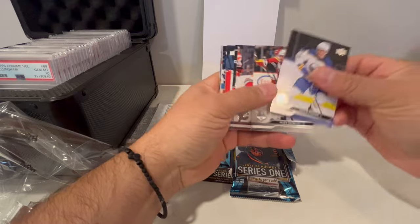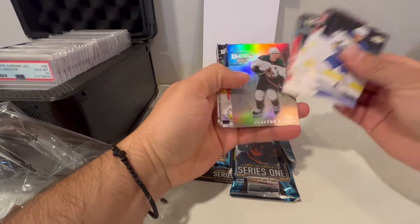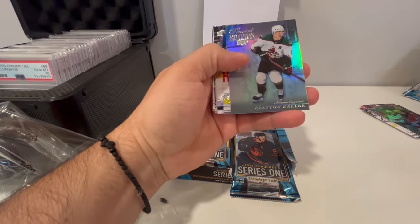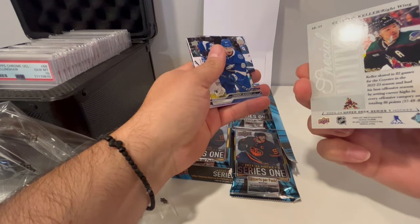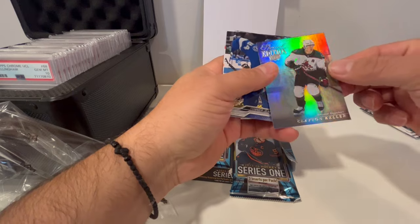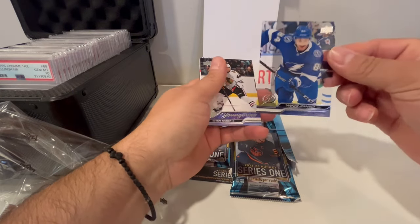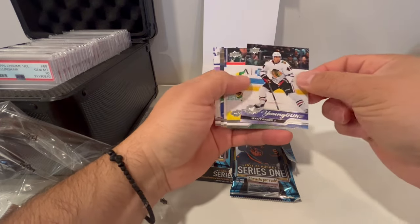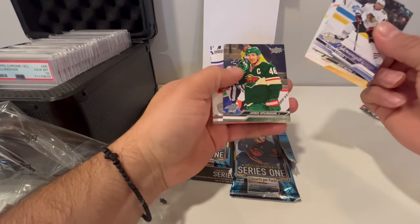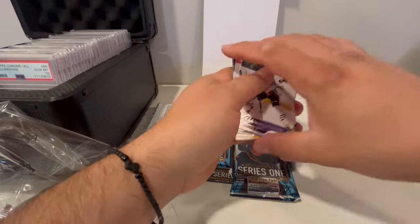One Power, one Power — nothing in here. What's this? Clayton Keller special edition card. Walt Kaiser Young Guns — some right there.